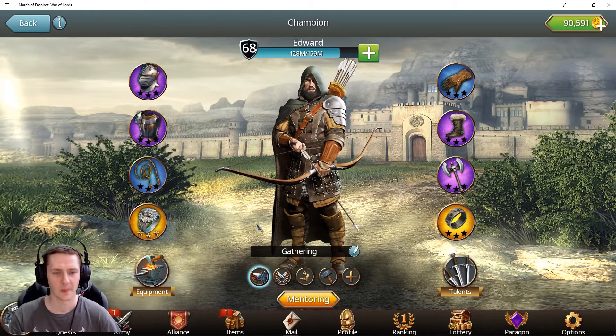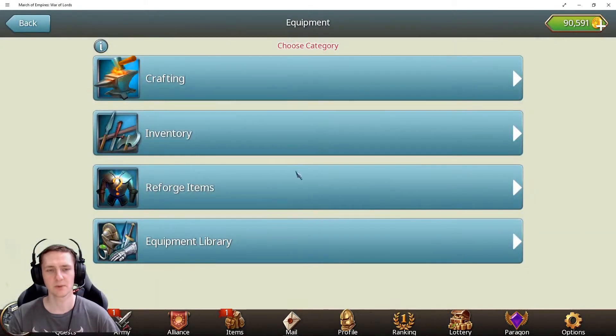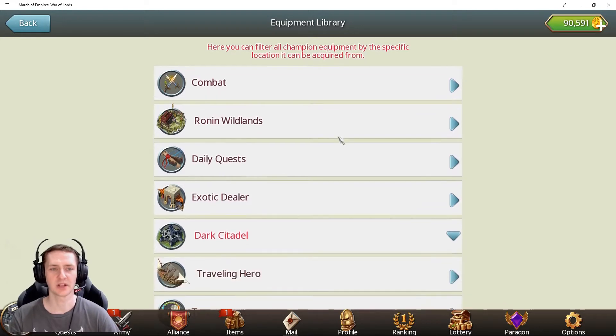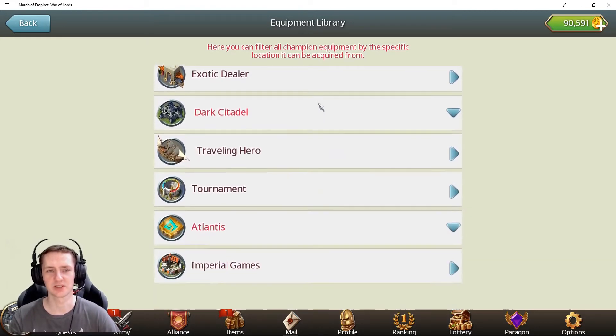To be honest, I didn't even unlock the first few slots for quite a long time — I was more focused on experience for the champion and VIP. You can get equipment from plenty of places. Because of a game update, we now have an equipment library where you can check what kind of equipment exists and where to get it.